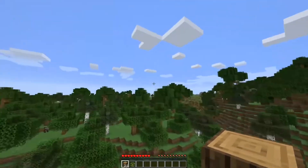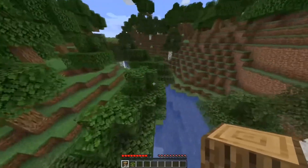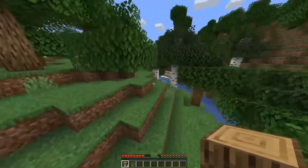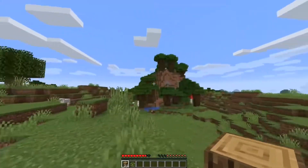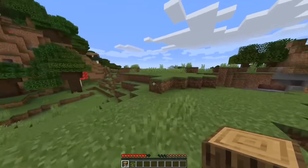Luckily, VPN services are here to help. You just need to find yourself a VPN with a range of apps, good speeds, a selection of servers, and features like port forwarding if you need it. Using a VPN will help whether you're playing the game on a PC, iPhone, or Android.